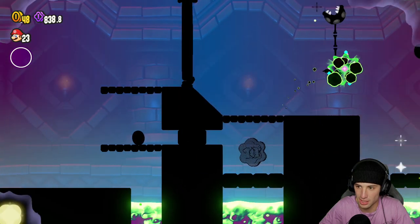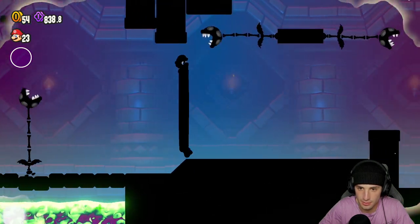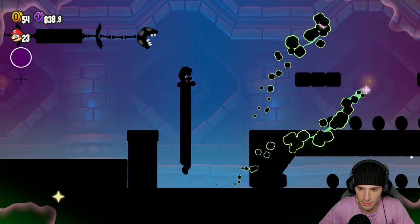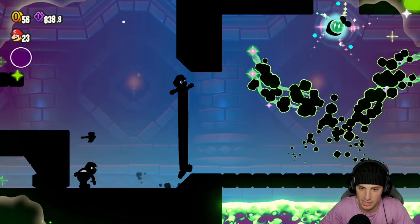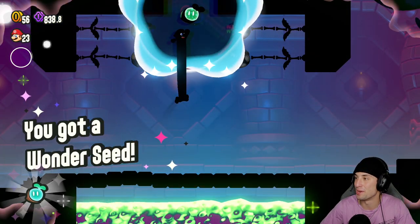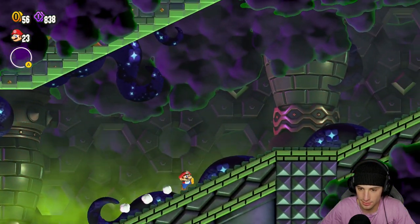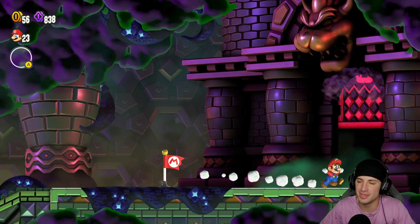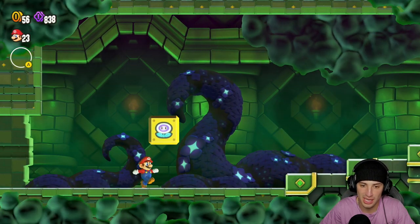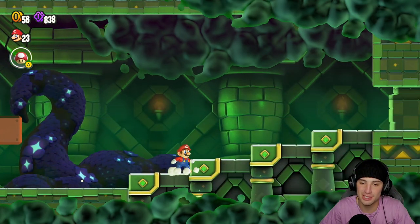More fireballs but we still have an extra hit to give. I'd love to make it to the hammer bros with an extra hit - makes life so much easier because sometimes dodging them is really tough. Hopping over and pushing close past the hammer bros, and beautiful! Those plants came out of nowhere and I took a hit, but we grabbed the wonder seed which is awesome. Making our way to the top of the castle where we'll take on the boss fight for World 2.